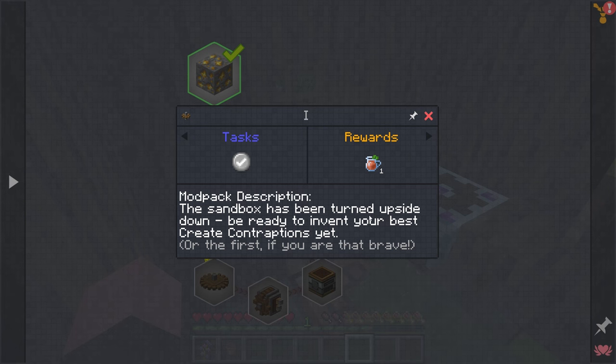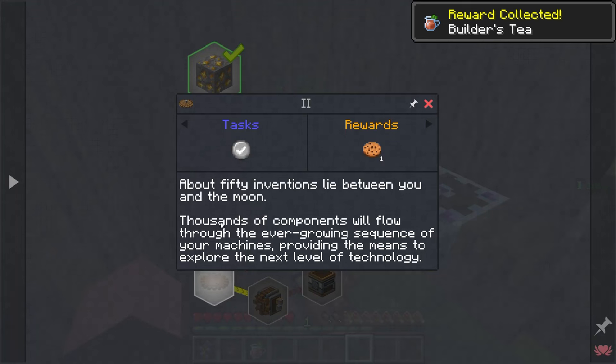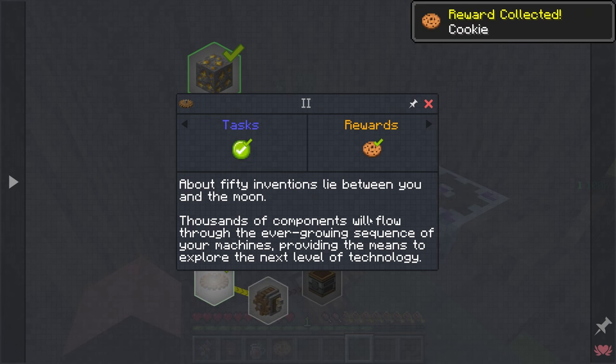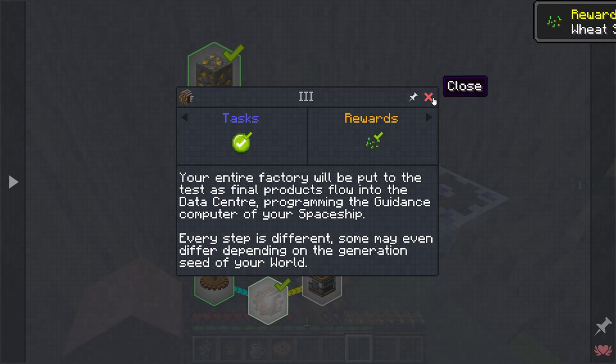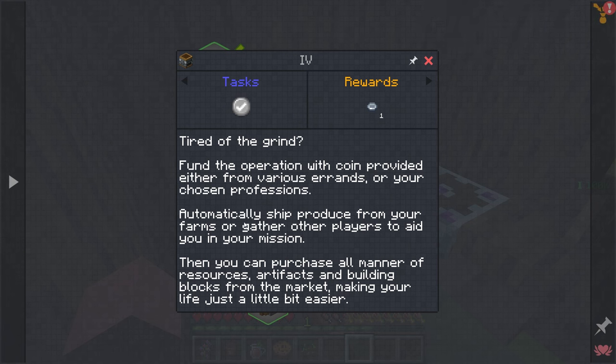Mod pack description: 'The sandbox has been turned upside down so the dirt's all over the place. Be ready to invent your best Create contraptions yet - or the first, if you're that brave.' Yes, it's our first - we're gonna have to be brave. About 50 inventions lie between you and the moon - we can go to the moon! Thousands of components will flow through the ever-growing sequence of your machines, providing the means to explore the next level of technology.